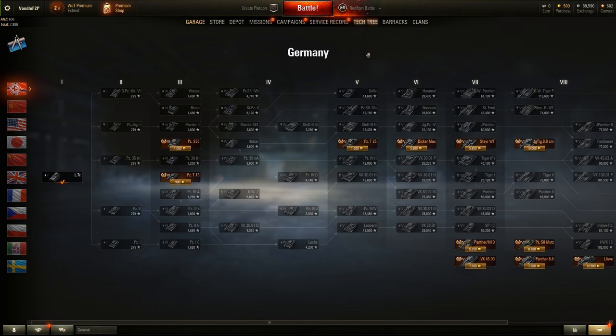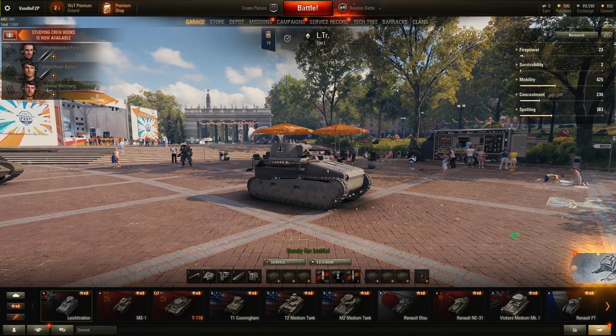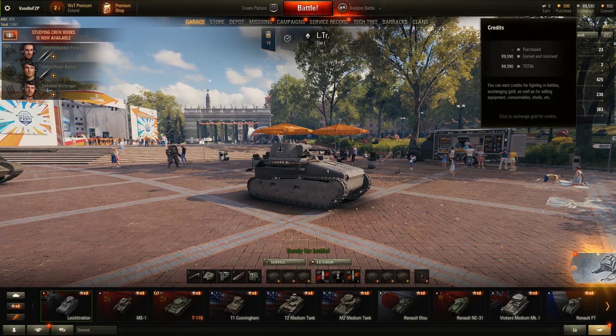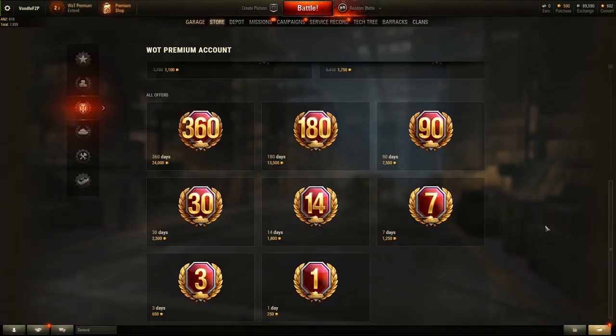Next up is the tech tree. This is where you can see all the tanks available for research within the game, as well as premium tanks highlighted by their gold cost underneath. You can also see the progression of your current tank line and the tier 10 vehicles you'll finally unlock at the end of it. In the top right hand corner you have your gold, credits, and free experience. Gold is purchased from the premium shop, credits are earned in-game based on your performance, and free experience is slowly accumulated over time. In the top left is the premium account section — a premium account increases your XP and credit gain by 50%, with options ranging from one day all the way up to 360 days for a year.